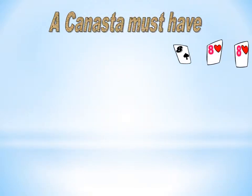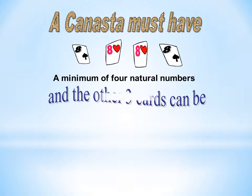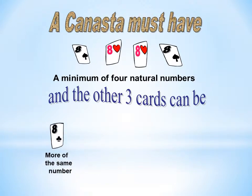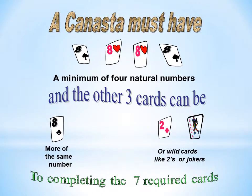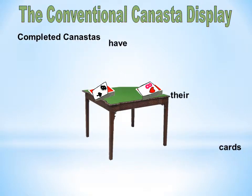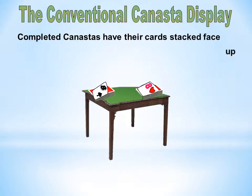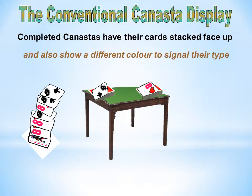A Canasta must have a minimum of 4 natural numbers, and the other 3 can be more of the same number or wild cards like twos or jokers. To complete the 7 required cards is the conventional Canasta. Completed Canastas have their cards stacked face up and show a different colour to signal their type.